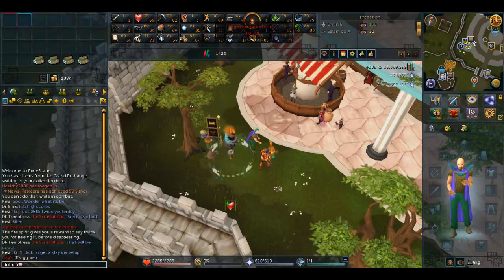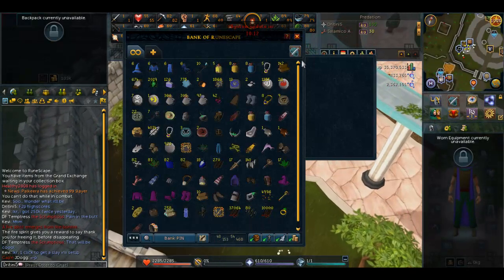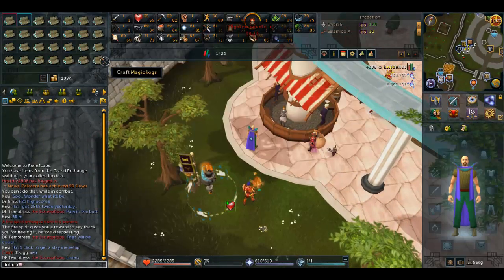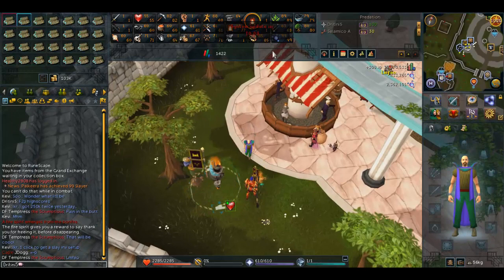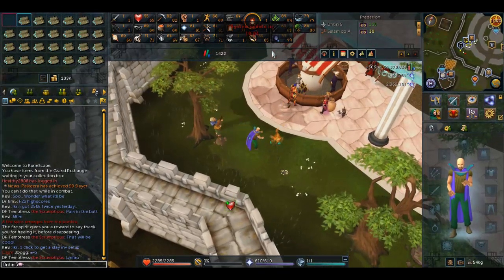I'm in a pretty good mood because Free-to-Play hiscores are coming out in about 10 and a half minutes. If you look at the hiscores right now you can see a member symbol next to everything, showing who's a member. It's really nice to have that come back, though it sucks that it'll only be for active Free-to-Play players.